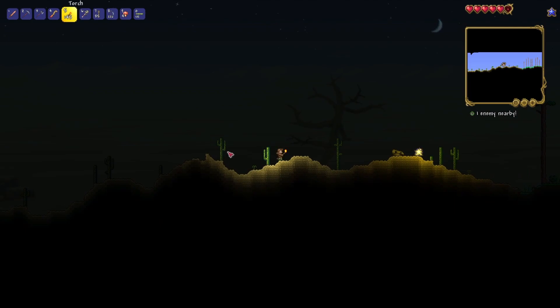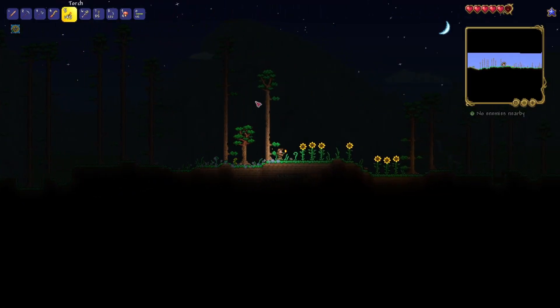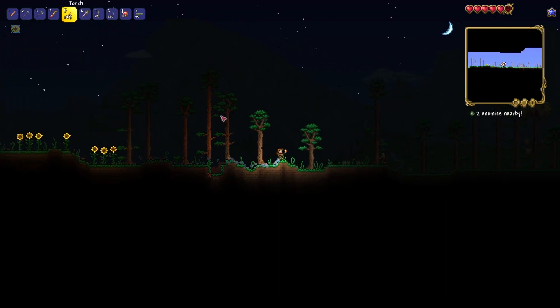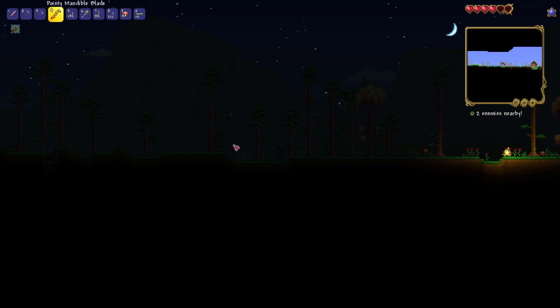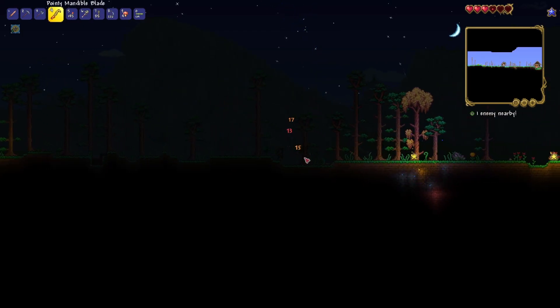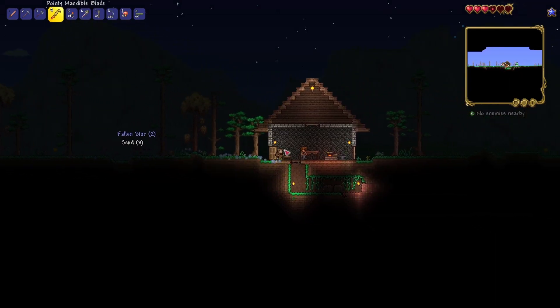I just took damage running into a cactus. Speaking of happy — I know campfires are supposed to make you... oh, I didn't even see that zombie right there, gave me a heart attack. Campfires are supposed to make you happy, so let's make a campfire.